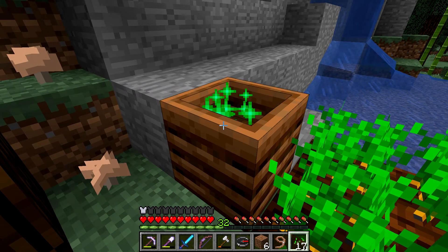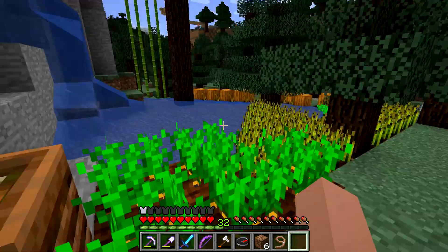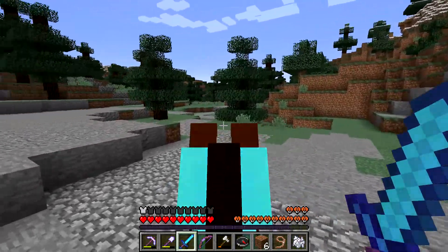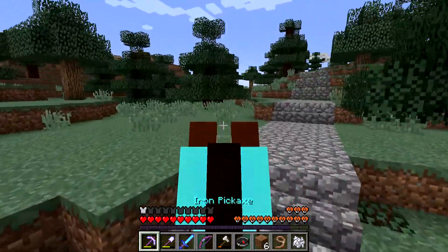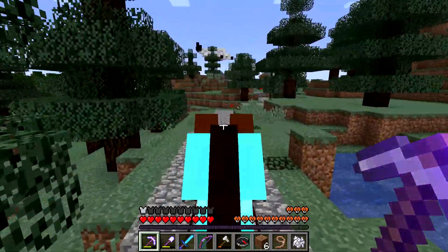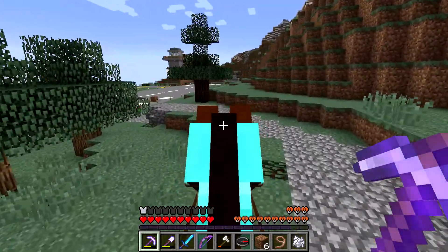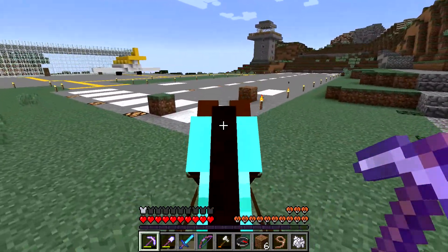Do I really need the diamond pickaxe? I think we can quickly go over to the salmon. I don't even need so many blocks — I think one stack of each color would be sufficient. Maybe just an iron pickaxe. Worst case, I could just bring three iron ingots that I can craft a new one from. Oh no — why?